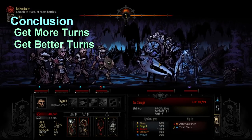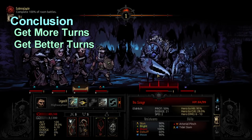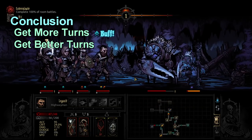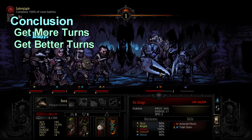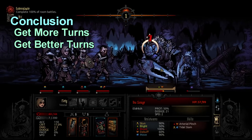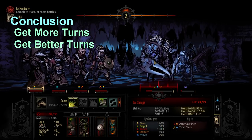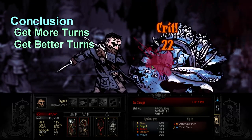The TL;DR: action economy is fantastic, being proactive gets you more turns, and more turns are how you win fights. There are certain bosses that try to win through action economy by moving your entire party, forcing you to spend turns sub-optimally repositioning — and while you're doing that, the enemy is winning through action economy, so we have to be on the lookout for it. If you're not seeing good results in your expeditions, try bringing faster characters with stuns like Plague Doctor.